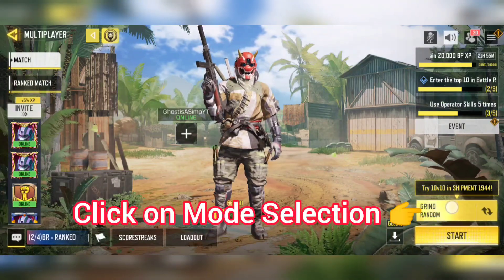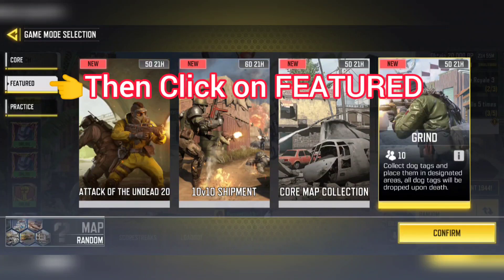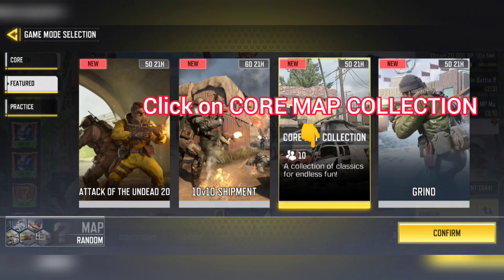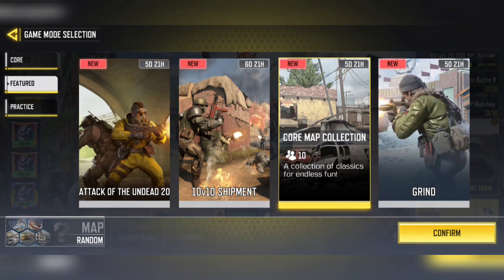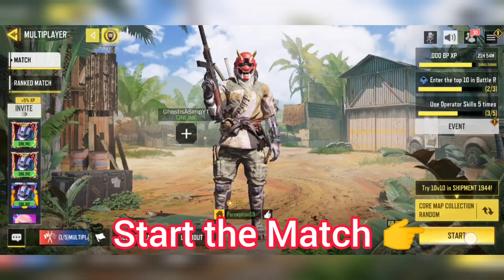Click on the mode selection, then click on featured. I am already on featured. Then click on the core map collection, then click confirm. Now start the core map collection match.